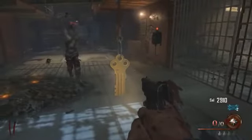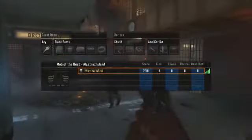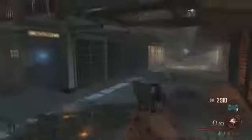Then you should be able to go pick up the key, and that is how you get the Warden's Key. This is a very important component to the map because it's going to be very important in the easter egg, building the plane, and other stuff as well.